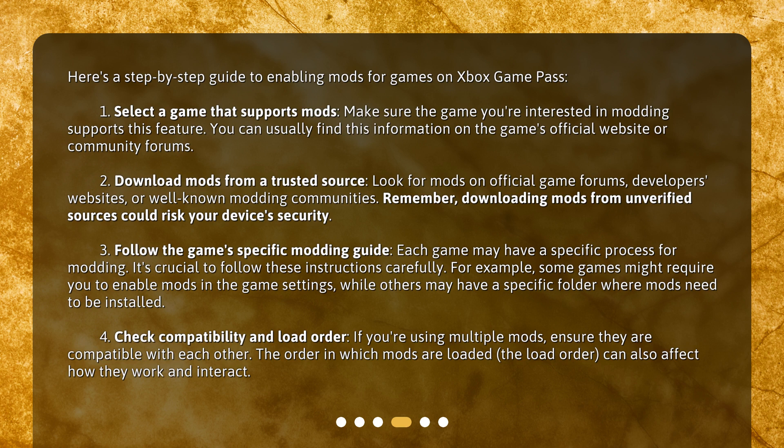For example, some games might require you to enable mods in the game settings, while others may have a specific folder where mods need to be installed. Step 4: Check compatibility and load order. If you're using multiple mods, ensure they are compatible with each other. The order in which mods are loaded — the load order — can also affect how they work and interact.